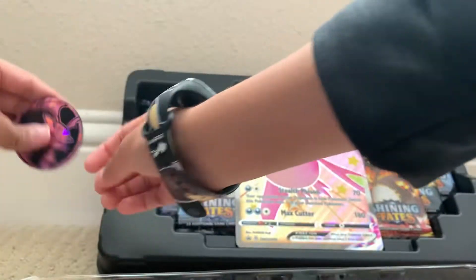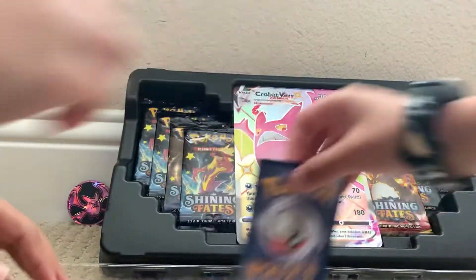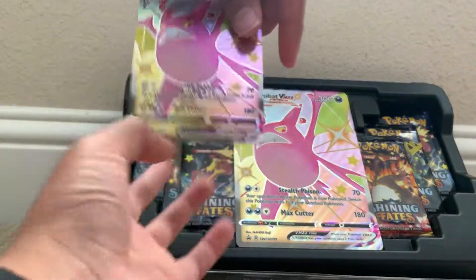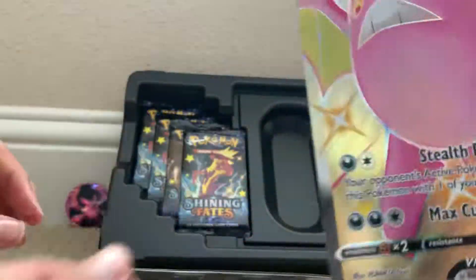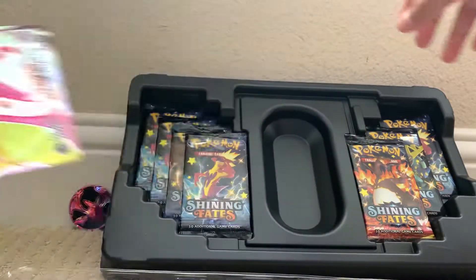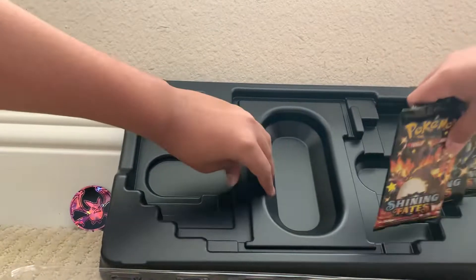Is that metal or plastic? It's the metallic coin. First off, the shiny Crobat V — show them the code card. That's the code card. And then the shiny Crobat VMAX. We always know, the big cards are the best. So what does this code do? Does it give a discount to subscribers? No, not really. It's basically to redeem online rewards on Pokemon.com. So let's swap packs — this is a super nice box. I love shiny cards.